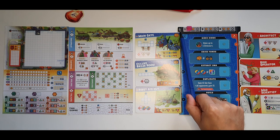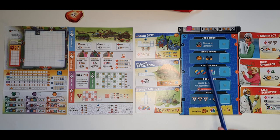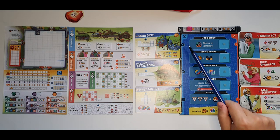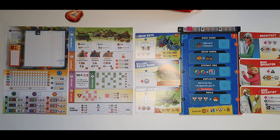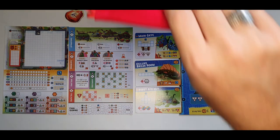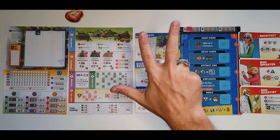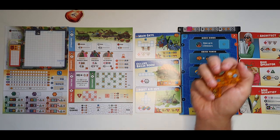Remember that the board has to be flipped to the appropriate side — there's a corner for two or three players, and the other side is for a four-player game. There are three rounds, and each round has three turns: two action phases and one run-the-park phase. In the beginning of each action phase, you start by drafting dice. For a one-player game you draft six dice, for two players you draft five, for three players you draft seven, and for four players you draft nine.